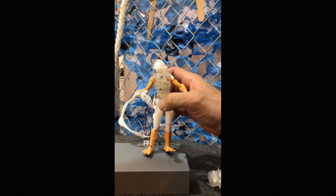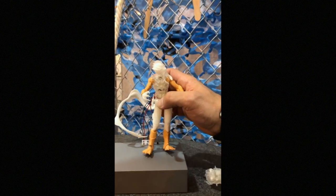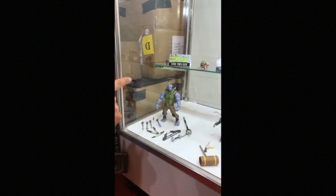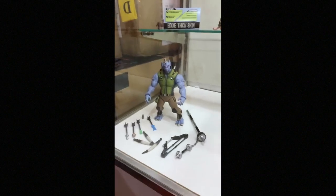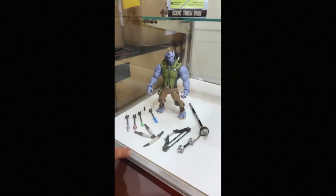He's going to have a paint mask on him that masks that light a little bit, so you'll just see it coming out of little spots. Let's start with Eddie Thickskin because he's my favorite. He's coming out later on. So here we go — Eddie Thickskin is going to have a projectile quill feature.